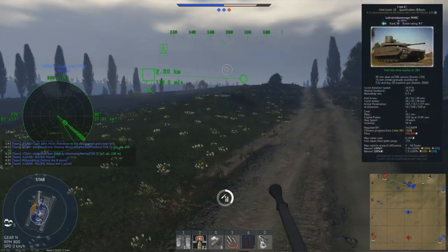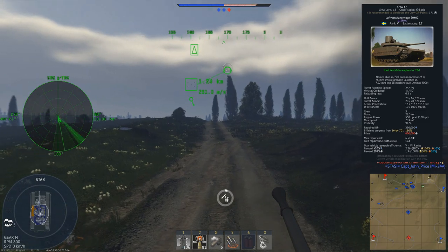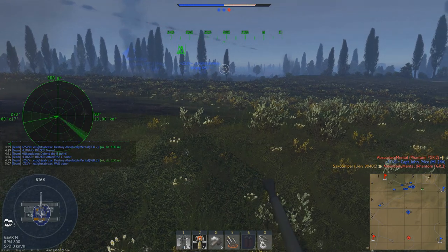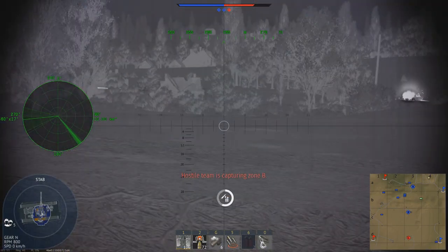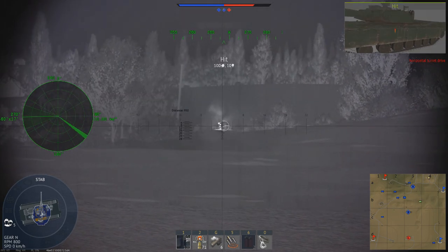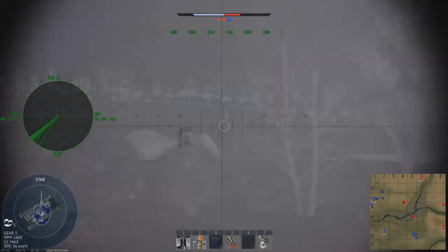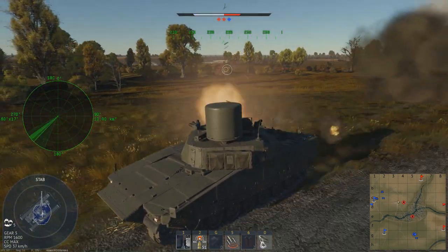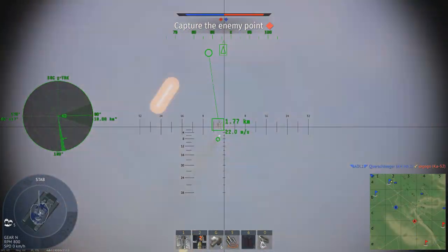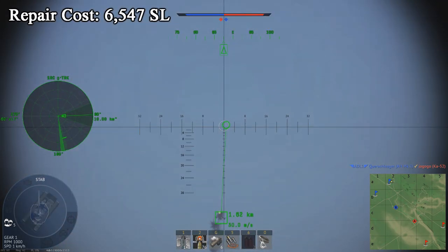The next tank is the anti-aircraft version of the 9040C — the LVKV 9040C. This is essentially the same as the last tank we looked at, except it has a search and track radar fitted on top. The radar has a maximum range of 10km, but when using the HEVT rounds, it only gives you a firing solution out to a range of 3.5km. Anyone who has played against helicopters knows they frequently sit several kilometres away from the battlefield, meaning the LVKV cannot engage these helicopters, so its usefulness as an anti-aircraft vehicle is rather limited. However, with the stock APFSDS round and a full stabiliser, it can also be used in a supporting role. Its repair cost is 6,547 Silver Lions.